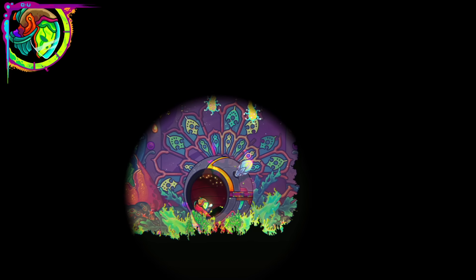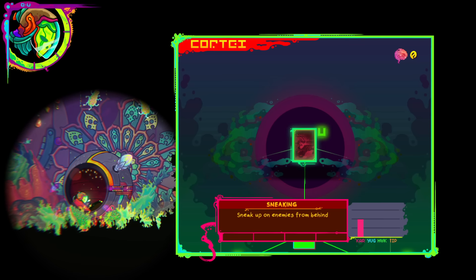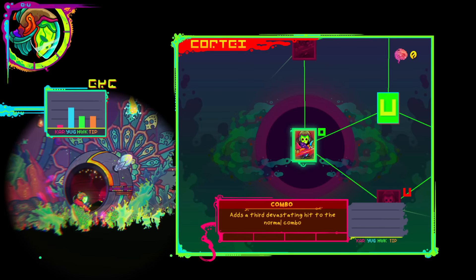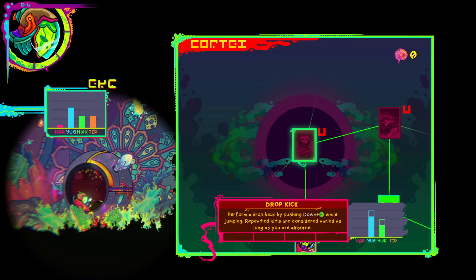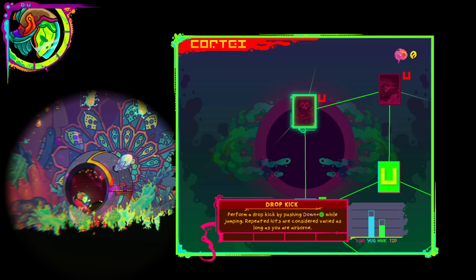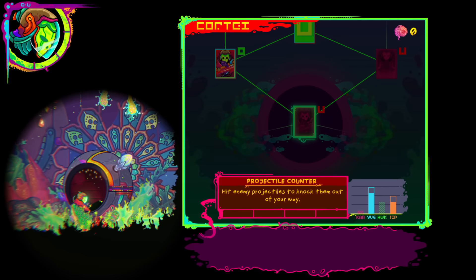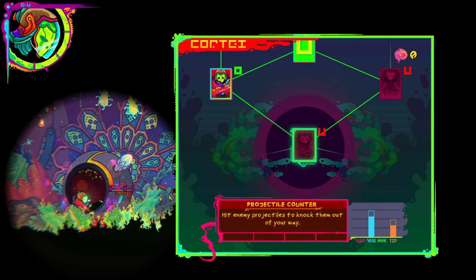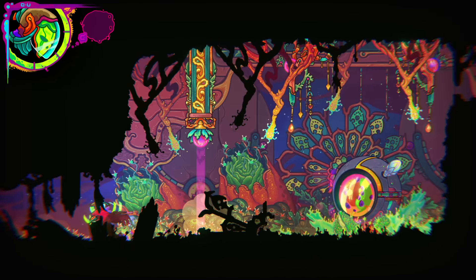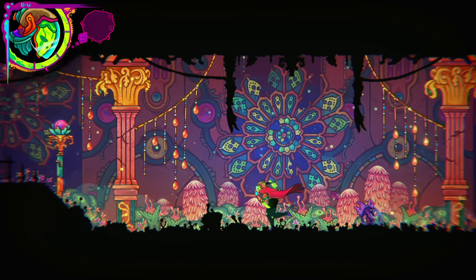Gardens are, I'm going to guess, healing or just more food? Sneak up on enemies from behind is cool too. Third devastating hit to the combo. Perform a dropkick by pushing down and square while jumping — repeated hits are considered varied as long as you're airborne. Hit enemy projectiles to knock them out of the way. The music in there is extremely good — very calming.